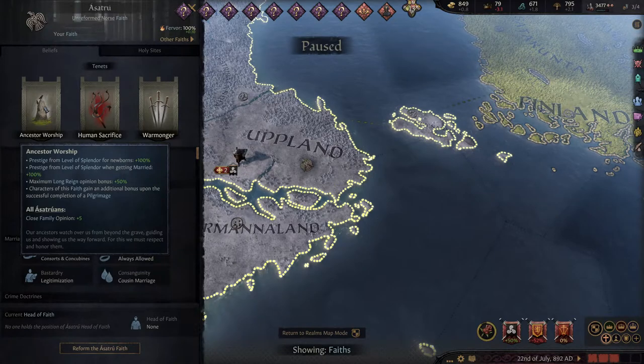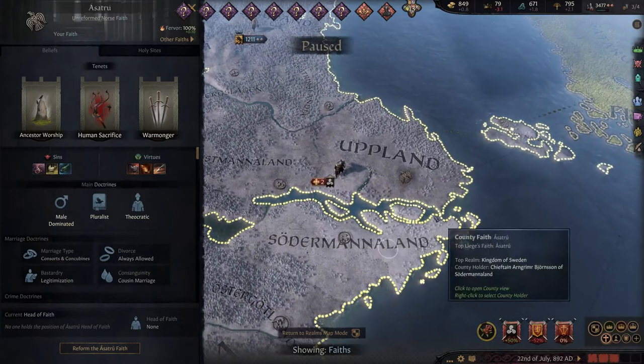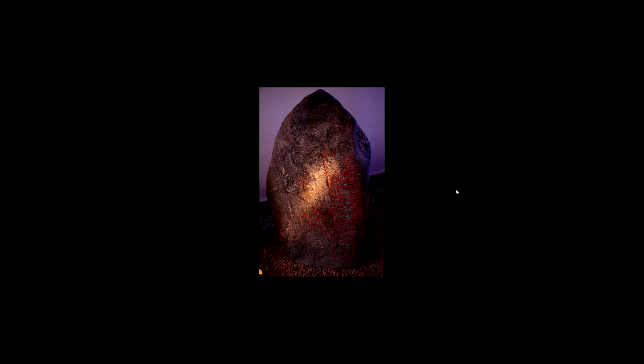Our ancestors watch over us beyond the grave, guiding us and showing us the way forward. For this we must respect and honor them, and erecting runestones is a way to honor them. Actually, in Upland - that is the area where most runestones were ever erected.